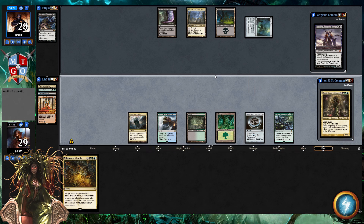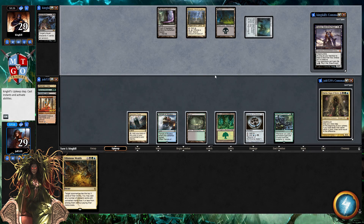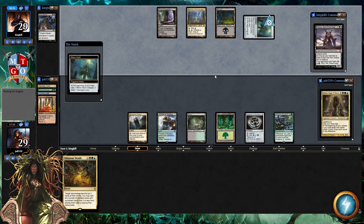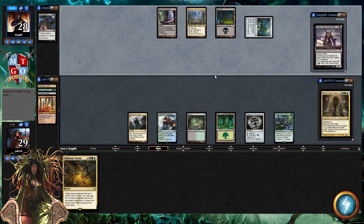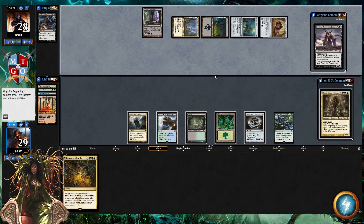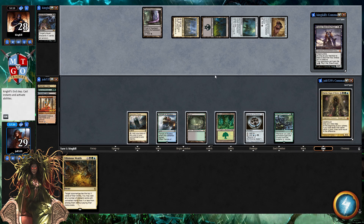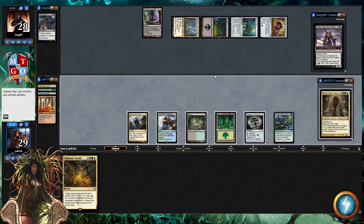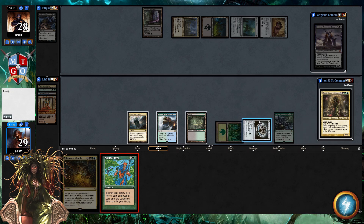It originally started as Damia Planeswalkers. As time went on, each new set that released — if you're new to the channel, I go back and keep old decks updated. Damia has been one I've been updating basically since I started my channel. Since it started as soul-tie planeswalkers, Damia is not the best planeswalker commander — it helps you draw a lot of cards, but there were two competing strategies: getting Damia down to draw cards versus supporting planeswalkers on the battlefield.